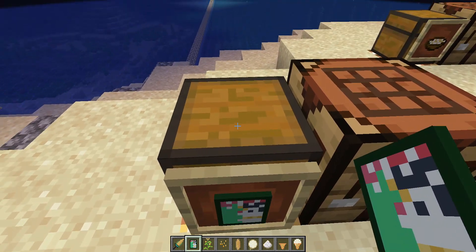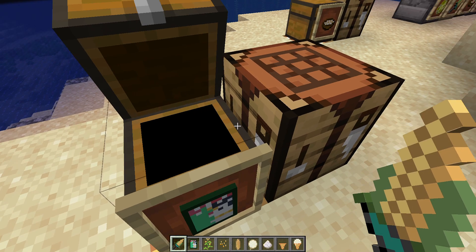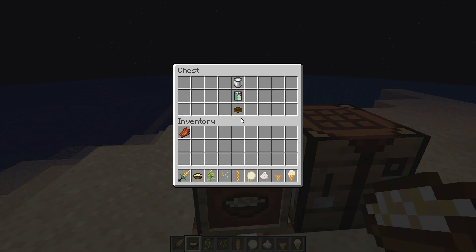Next is a box of cornflakes. You can make this using paper for the box, and corn and sugar for the cereal. Once your cornflakes are made, you can pour them into a bowl with some milk and get yourself some nice cornflakes to eat.